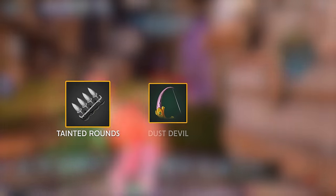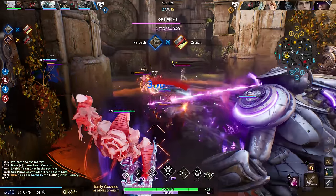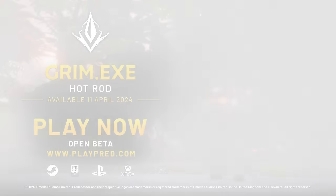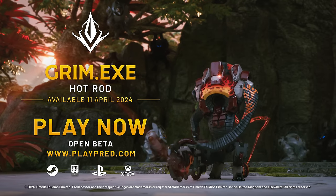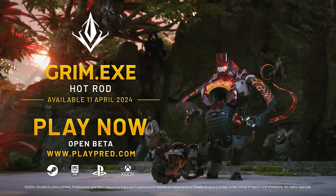Items that increase Grimm.EXE's critical strike chance, damage, and physical power are great for enabling them to burst down targets quickly. Get ready for combat mode with Grimm.EXE, coming to Predecessor on Xbox, PlayStation, and PC.